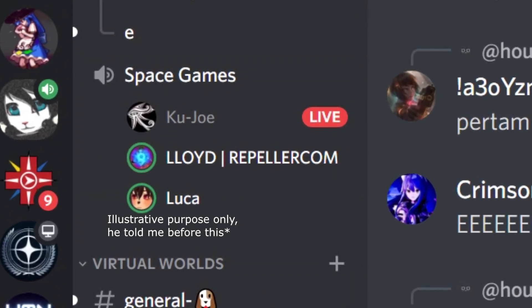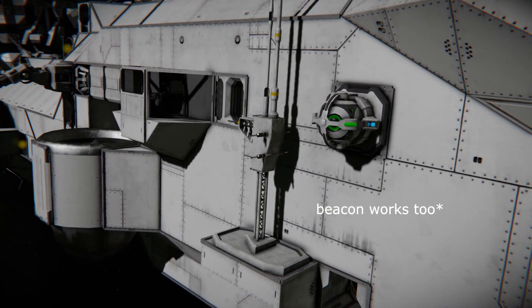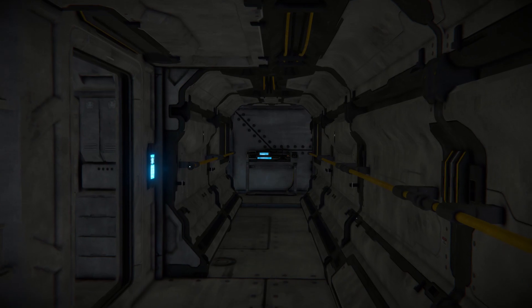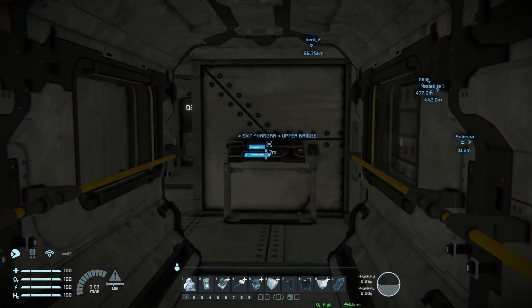First, you need an antenna. Make sure the range is only as far as how big your station or ship is. Next, wherever you want to put a sign — for example, on this corridor — change the name of any functional block to what you want the sign to say. Then tick 'Show on HUD' on the control panel.